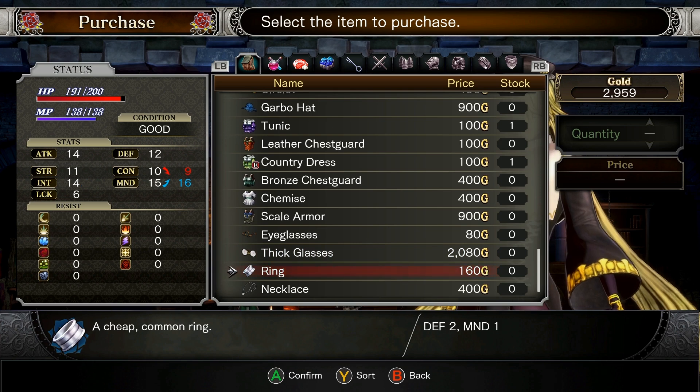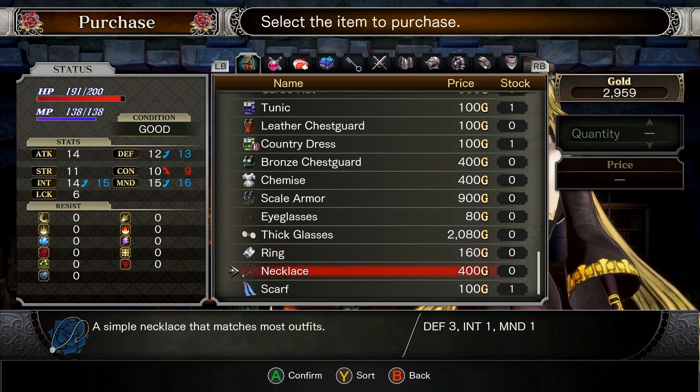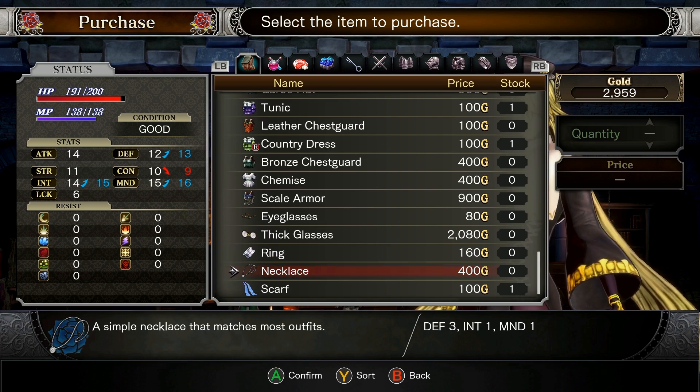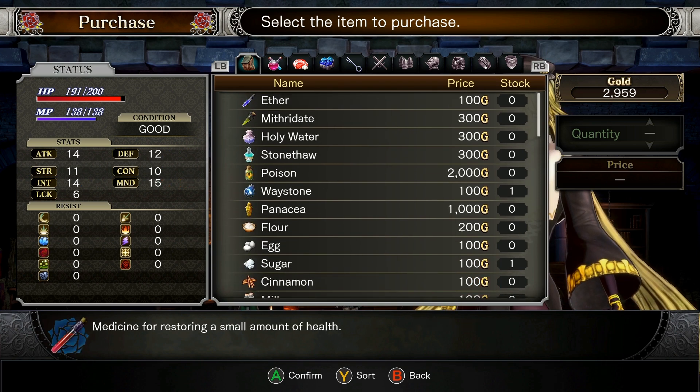Got a ring — a cheap common ring, not so great. A necklace: three defense, one intelligence, one mind. This is a pretty good necklace. I like it. Scarf — we've already got that. Tattered scarf — we've already got that too.